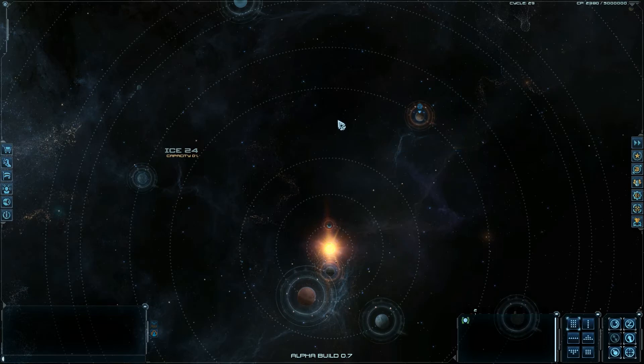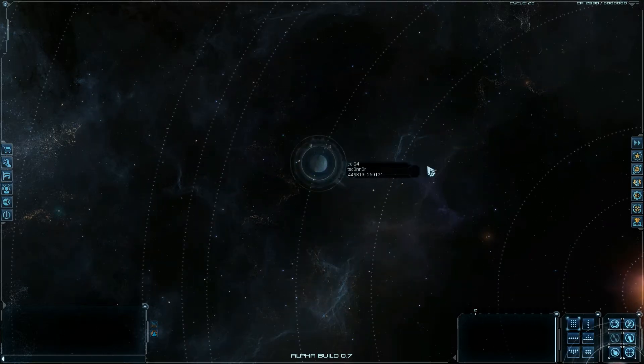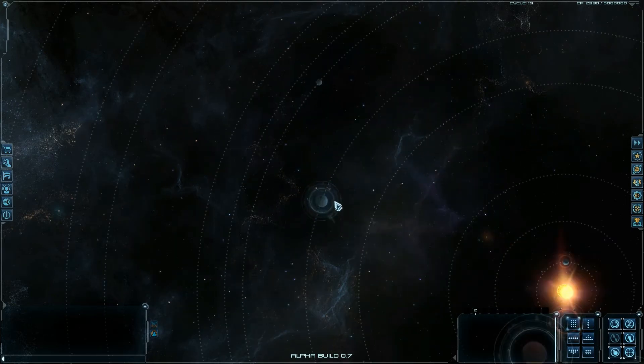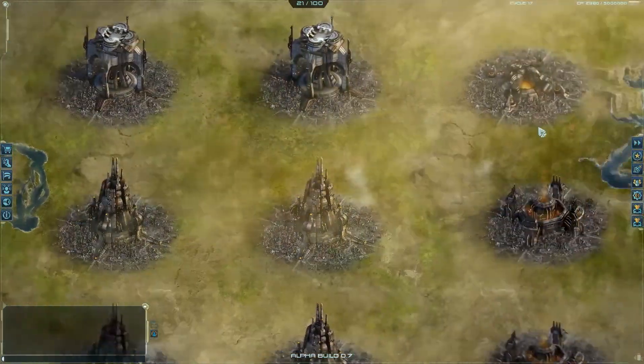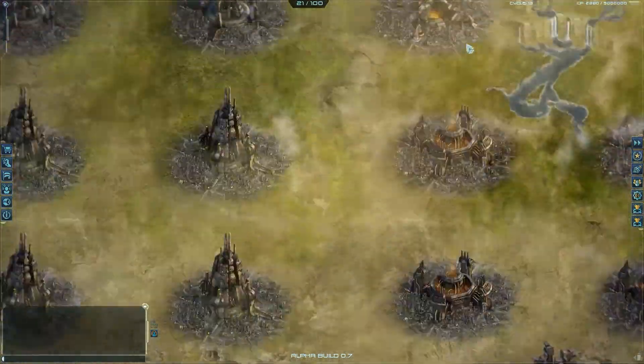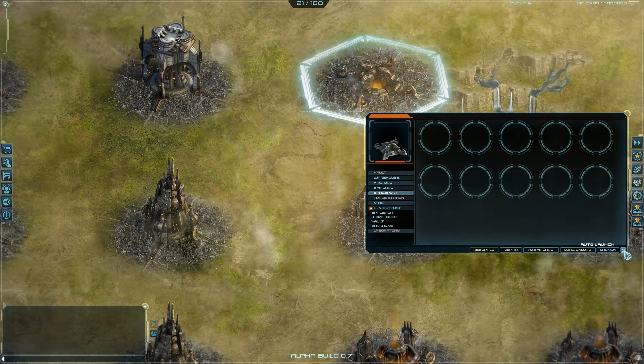These ships will not be here when you start, and you will not own all these planets — you'll only have one with your fortress shield. I have captured these planets, and that's why I have them. When the ship completes, it will go to the spaceport. In the spaceport, you can choose to auto launch things — I generally use that. Click it, and the ship is ready now — it'll be put in here. Now I will set it to auto launch so it'll automatically launch any ships I make here into space.